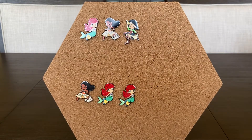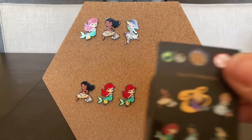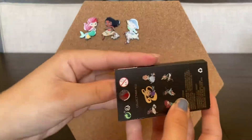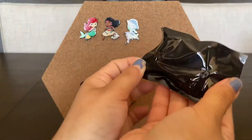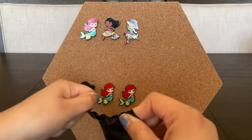We both have two boxes left — it's the final countdown! We still need Rapunzel, Jasmine, and Cinderella to complete the collection. We need three more and we have three boxes left.